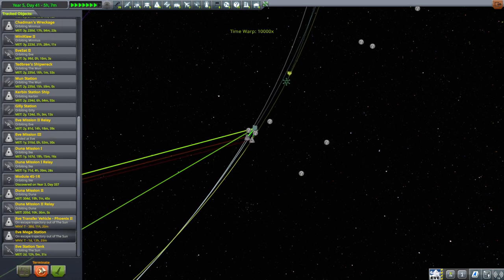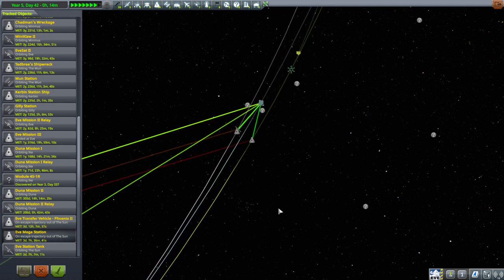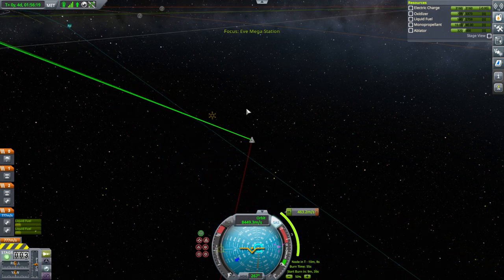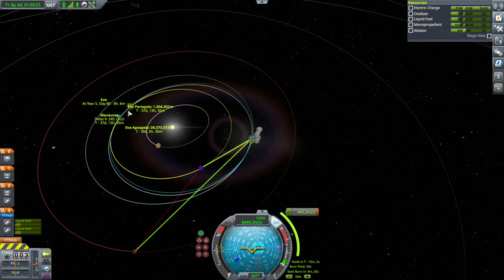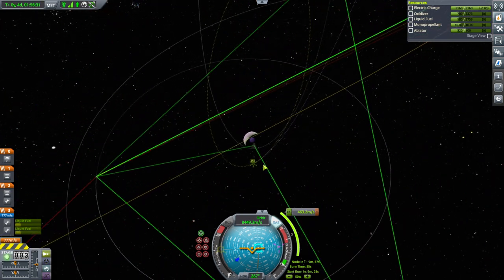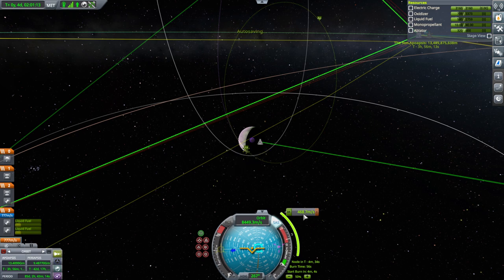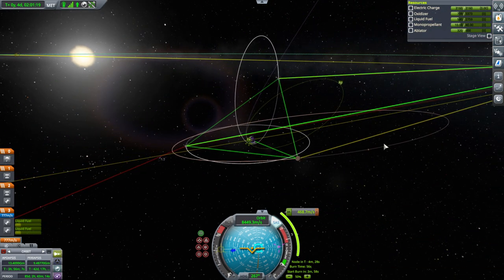We probably also need to do a correction burn with EVE station tank. But I want to see where EVE mega station is ending up at EVE before deciding what to do with the EVE station tank. That maneuver doesn't even seem like it's on our orbit — that's not a good sign. The plan is to do this burn and then capture like that. Let's re-plot this. 470 meters per second, and then 132 to capture there. That's a doable combination.